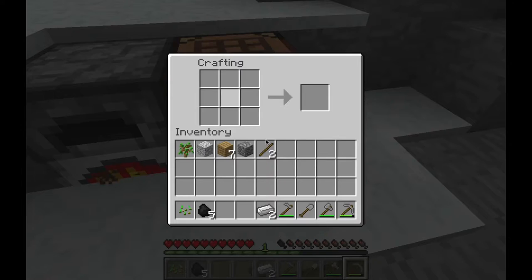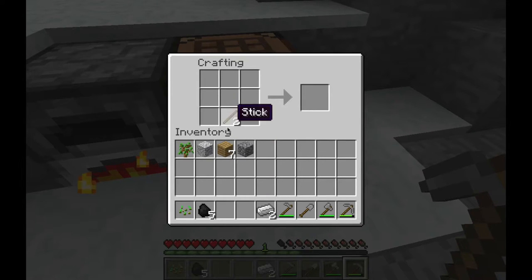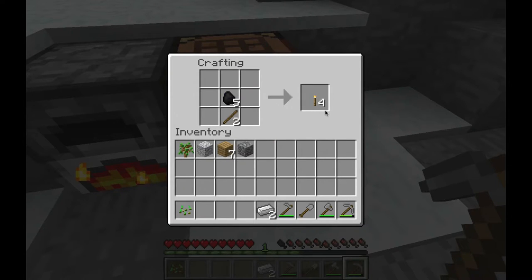We have our iron ingots, and we're going to build a torch. We're going to throw down a stick right there, and we're going to throw down the coal on top, in that order — because you can see: stick, coal, torch.